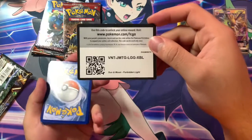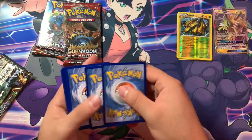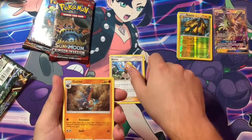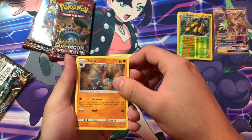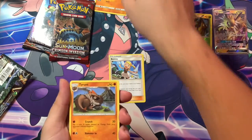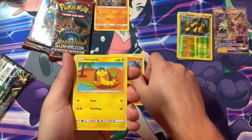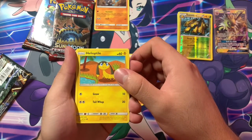I spoiled it for myself. Alright — Bonnie, Gill Bite — oh, I'm gonna keep you. Tyrantrum, Helio... I don't even know how to say this one.